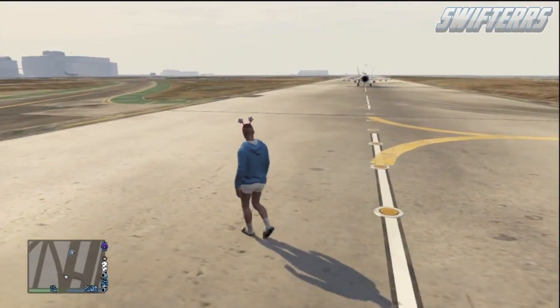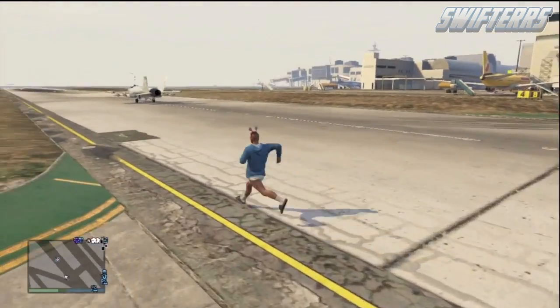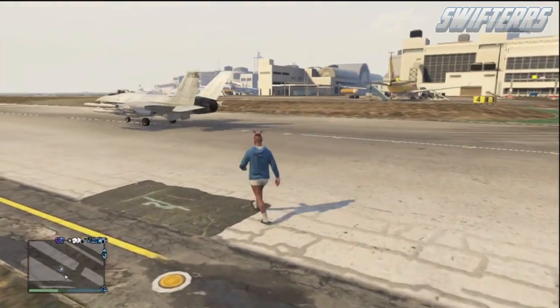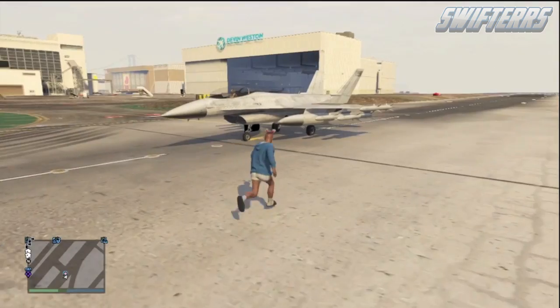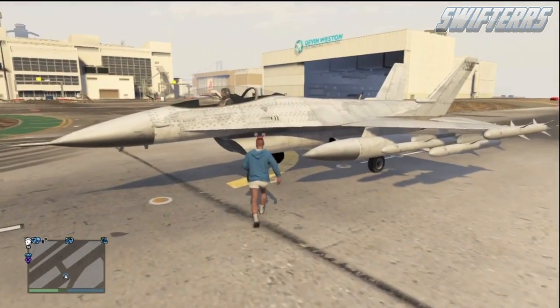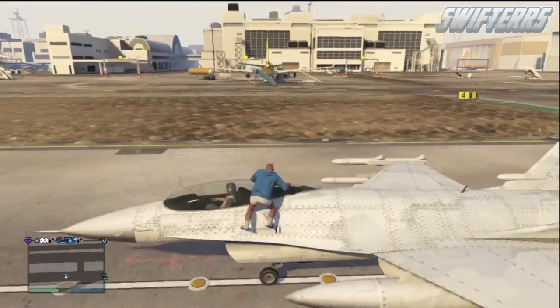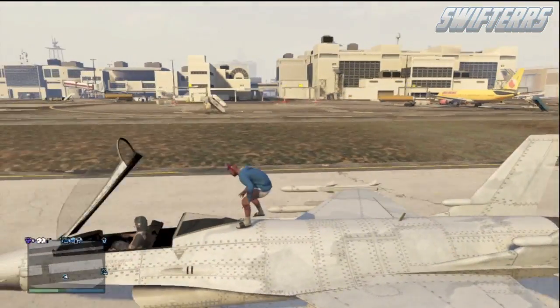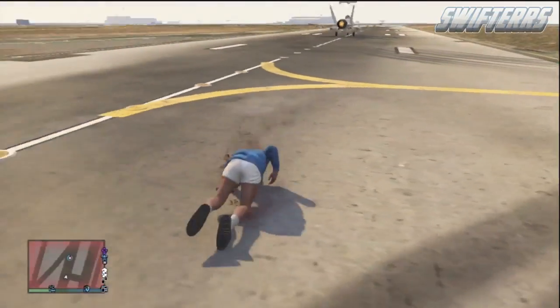Sometimes when doing this glitch, it may cause your character to get shot up vertically, which is a ton of fun. There are actually a bunch of different variations you can do — if you want, you can have your friend take off while you're getting inside the vehicle, which may shoot your character higher or push him farther. Nonetheless, this is a ton of fun, so hopefully you guys can use this brand new character launch glitch to just mess around in GTA 5 Online sessions with your friends.